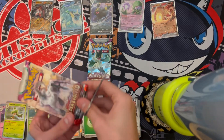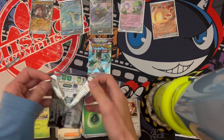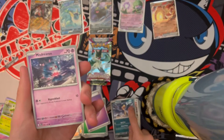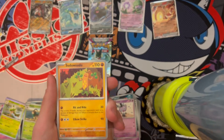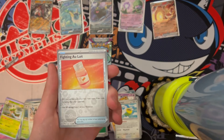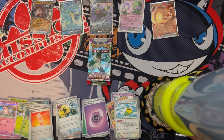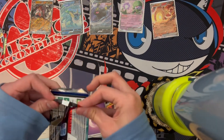Paldea Evolved on the Vaporeon side is next — this is the last pack, so it's gonna have to be something good here for Team Vaporeon to win. We got Murkrow, Misdreavus, Sneasel, Gothita, Superior Energy Retrieval — say that ten times fast — Sudowoodo, Pelipper, Rookidee Reverse. I thought that was a Full Art Trainer for a second — my bad. Wigglytuff. Every time I get a Reverse Holo Trainer, I think it's a Full Art, and then I'm like, nope, just a Reverse Item Card.